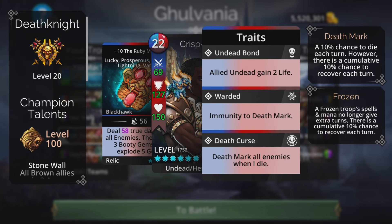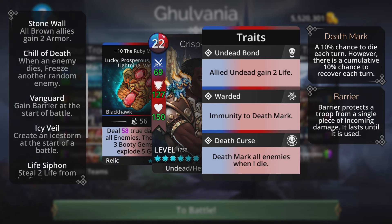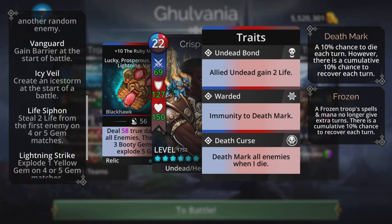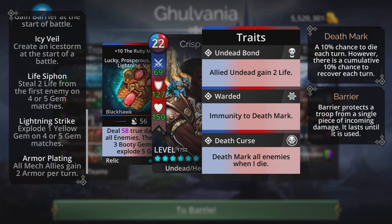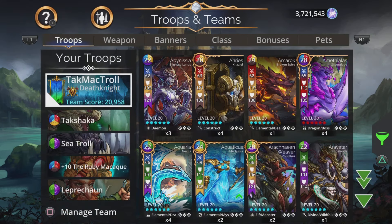The class I've been finding to be the best for this team is the Death Knight class, simply because of the ice storm in the talents — it creates an ice storm at the start of battle. Along with that, it has the ability to steal some life and it has Lightning Strike, exploding a yellow gem every time I match a four or five gem match. Leprechaun is here for the fast mana on the team.